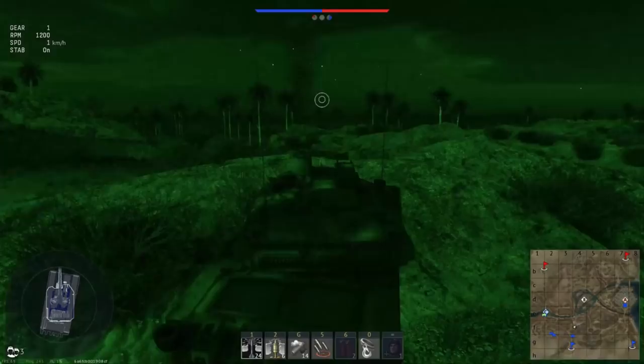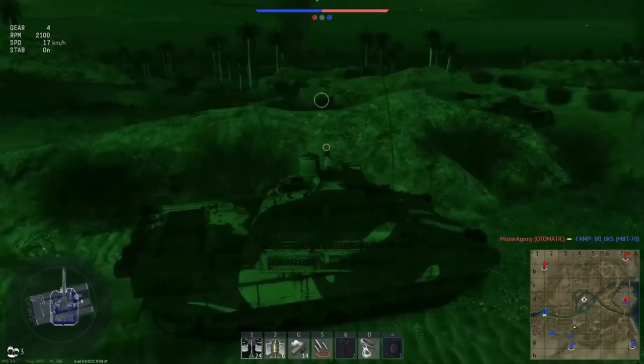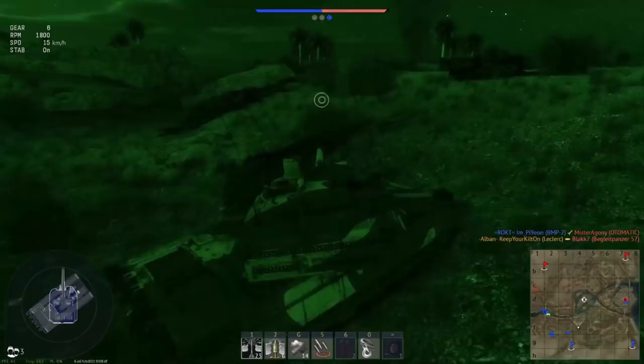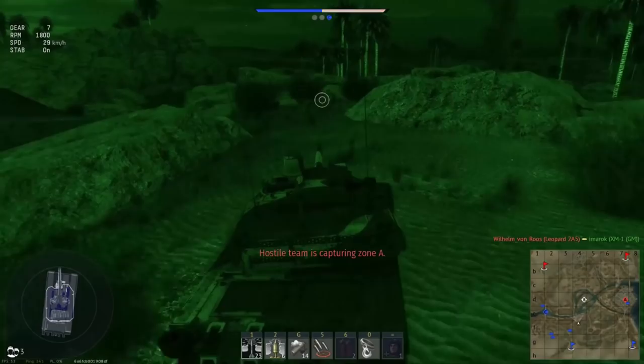All the rank 7 main battle tanks, along with the ADATS and top jet aircraft — the Phantom, MiG-19s, MiG-21, and J7 — are going up to a new battle rating maximum of 10.3. Oddly, the Chinese MiG-19, the J6A, is not being raised, even though it has roughly the same flight performance as the other MiG-19s. The ADATS being the only SAM to go up is more than fair — it's essentially the best vehicle in the game and just as much a tank destroyer as it is an anti-air vehicle. The tanks all going to the same battle rating we'll discuss in a moment.